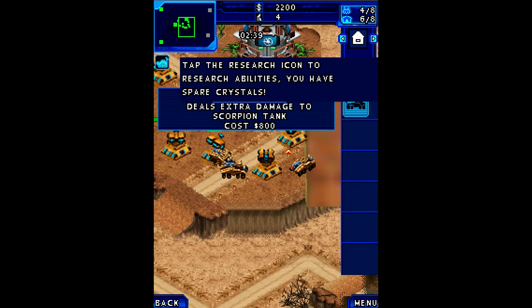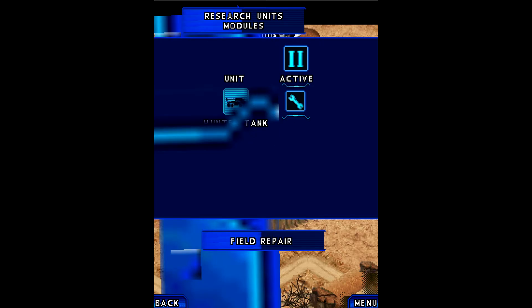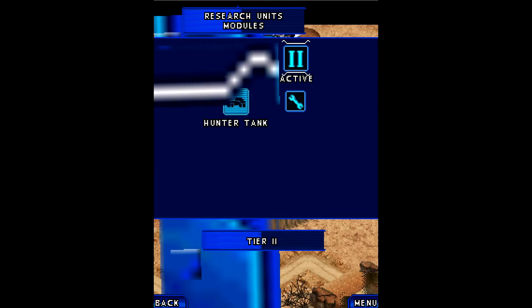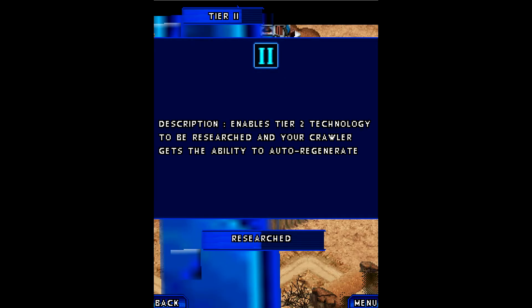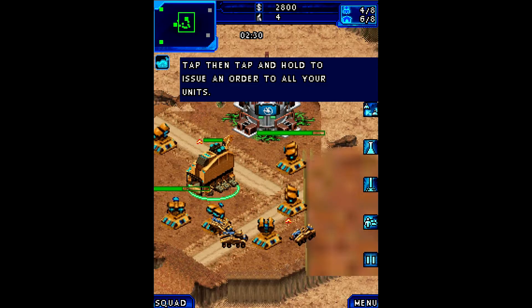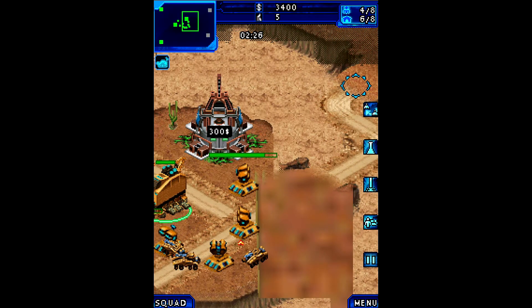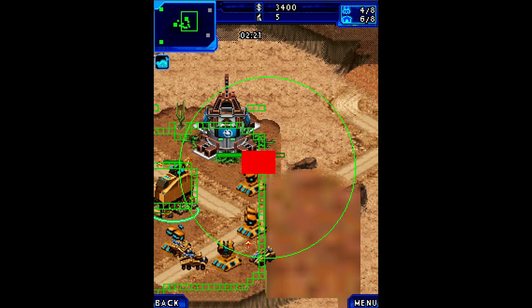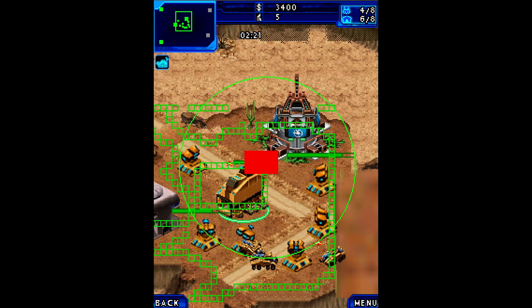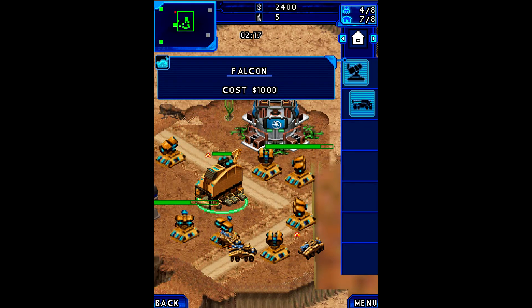Tap the research icon to research abilities — you have spare crystals. But I think I already have all of these. Yeah, I already bought this one, and tier two units — same for this one here. I guess it's not too important then. I can still build two more of these turrets. You can build a lot of turrets — they're not mobile, obviously, so that's a downside. But they are plentiful, and they seem to do a decent amount of damage.